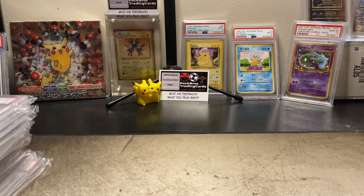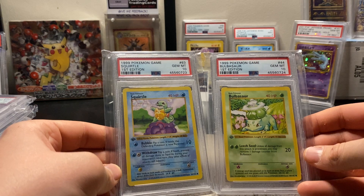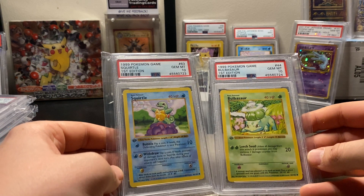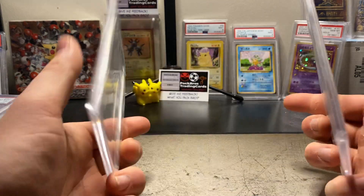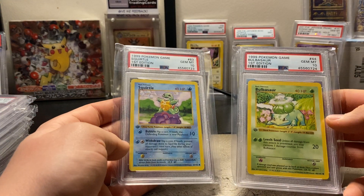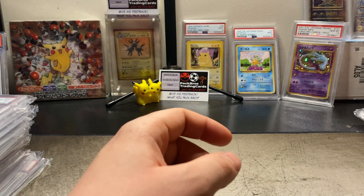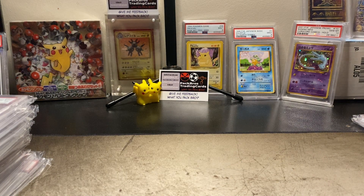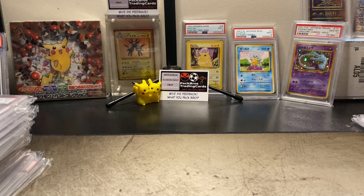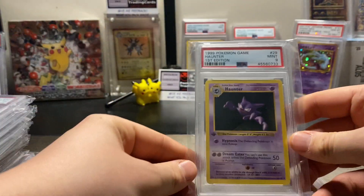Let's move on to first edition — I'll show these at the same time, hand to hand. We've got two PSA 10s: first edition Squirtle and Bulbasaur. Obviously this is the first ever English Pokémon set ever made. These are from packs and boxes you'll see Logan Paul opening — you know, the 450-grand Charizard and stuff like that. And we've got a couple of first edition nines and tens, nothing too special, just a couple of base commons.